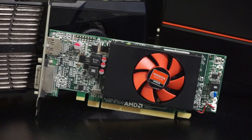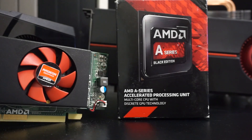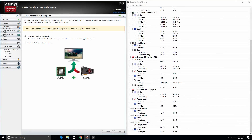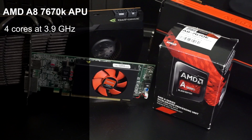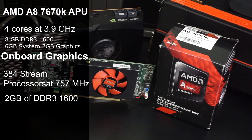Earlier I mentioned that the R7 240 had an ace up its sleeve, and what I was referring to was its ability to pair with an APU in dual graphics, giving the computer essentially Crossfire between your onboard APU graphics and your R7 240. I did just that — I took the R7 240 out of the benchmarking rig and put it in my AMD A8-7670K APU. The APU is a quad-core with a 3.9 GHz boost clock with 384 stream processors clocked at 757 MHz, and is also using 2 GB of shared DDR3 1600 for graphics.